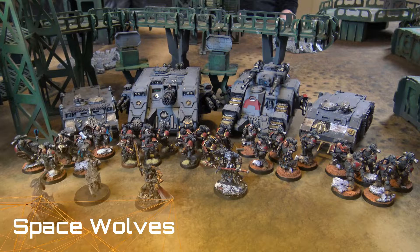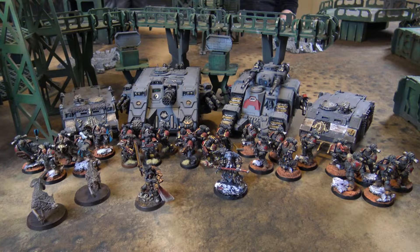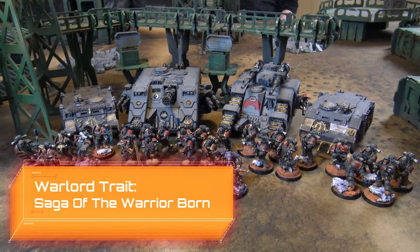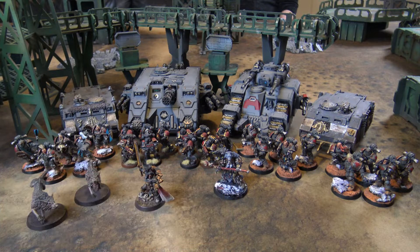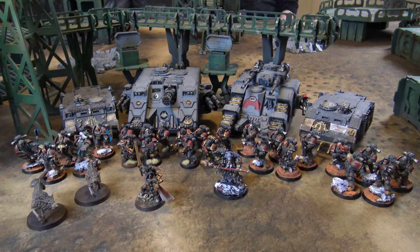First we have 1500 points of Space Wolves led by Ragnar Blackmane in a battalion detachment, giving six command points. Ragnar has the Saga of the Warrior Born Warlord trait, allowing him to always fight first essentially. He'll be with Svangir and Ulfgeir, his two wolves. From a second slot, Njal the Stormcaller in Terminator armor with all three Tempest discipline spells. We also have a Sacrahan Battle Tank with two lascannons, Heavy Bolter, and Twin Accelerator Autocannon.